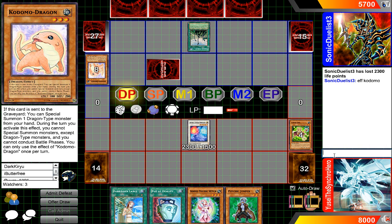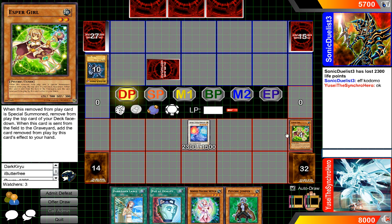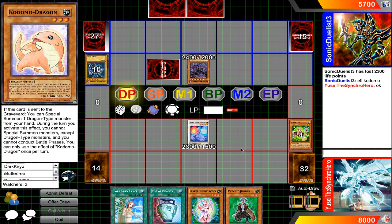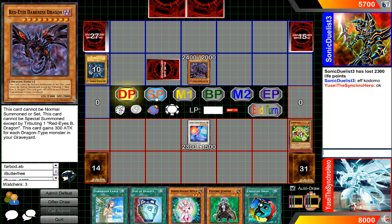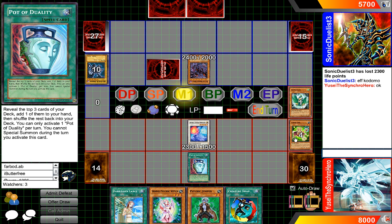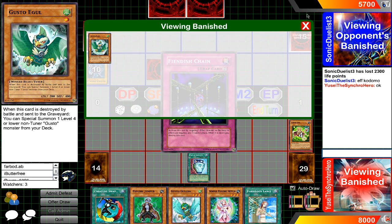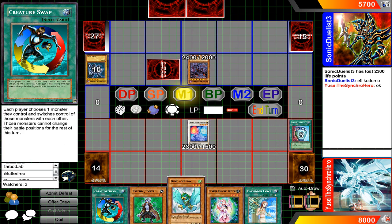Milling four is crazy enough in itself. Lightsworn use Wolf, Necrogardna, stuff like that that don't mind when they're milled off, because they have effects to activate in the grave — Wolf being milled off from the deck and Necrogardna, you just banish it to negate an opponent's attack. It's pretty crazy. And yeah, we're getting this card in Legendary Collection 4 Joey's World. Some people who do know about this card are pretty upset about it, and I can definitely understand it as well.